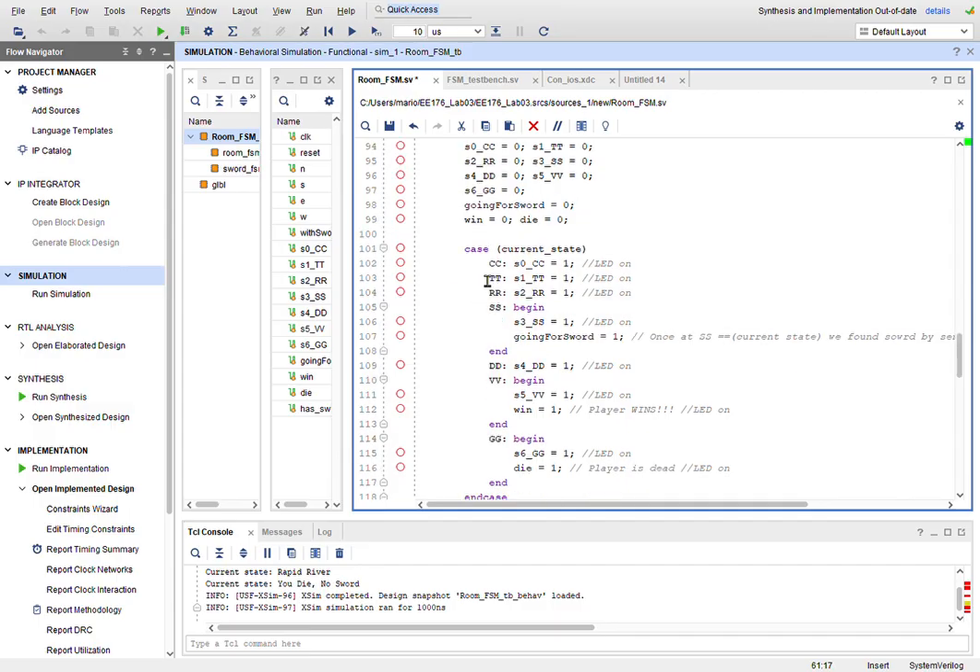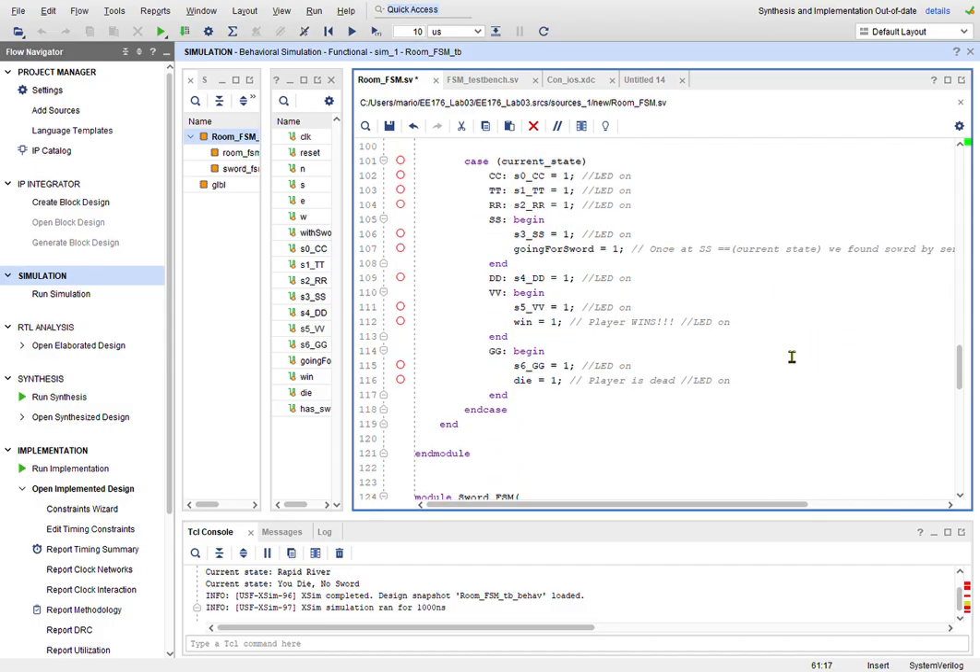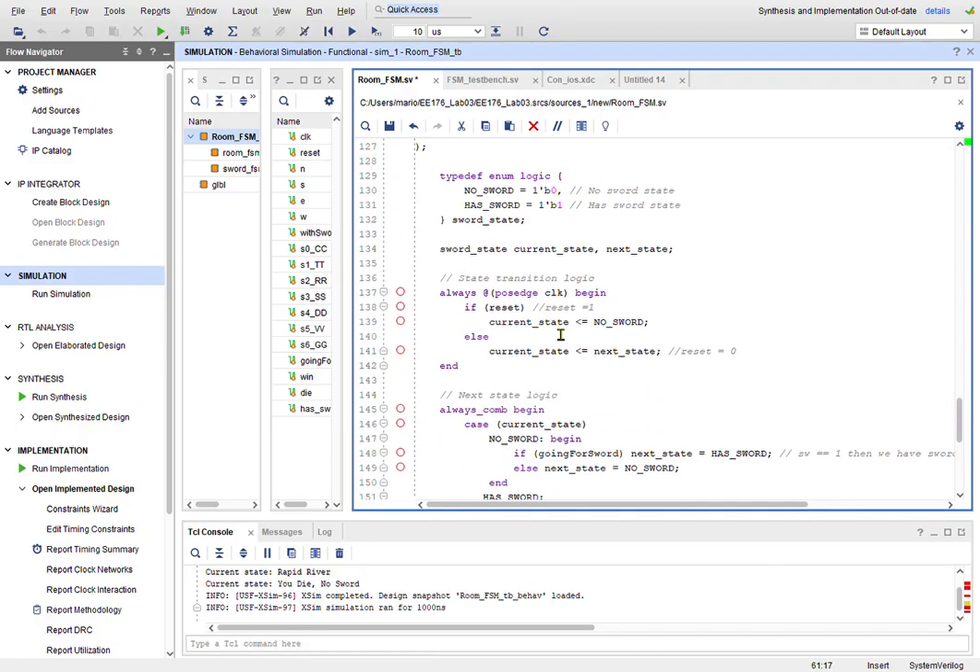Essentially, each time you're at a state, it gives you an output and sets it to one — same for TT, RR, and so on. At SS it's a little different: the output is set to one for the LED, but you also set going_for_sword to one. Once you're at SS from Rapid River, going_for_sword becomes one, and from there it feeds into the second FSM.